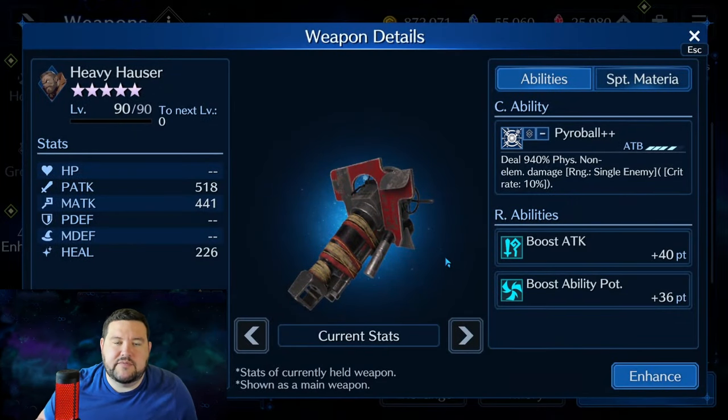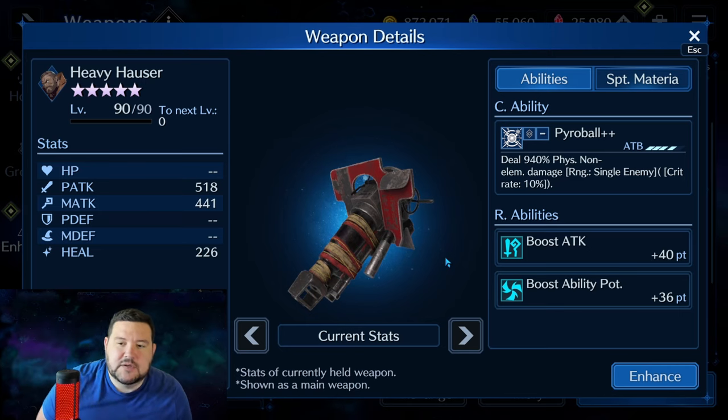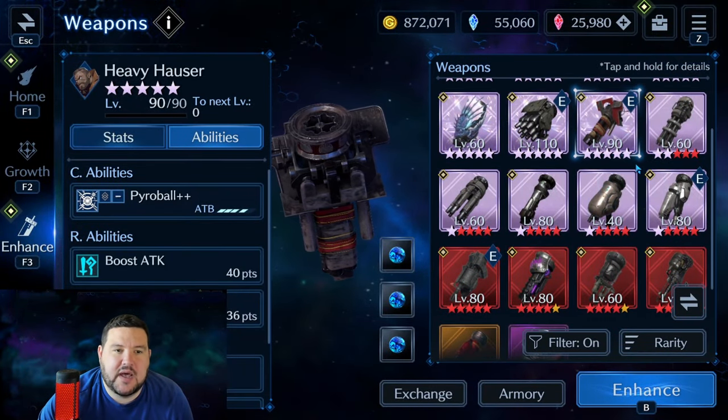Heavy Hauser is interesting because it was a good weapon when it first came out in the beginning of the game. We didn't have crazy C abilities and crazy R abilities like we're getting now — 940% physical non-elemental damage was very high, among the highest you could get. The R abilities featured ability potency and attack as opposed to the standard physical attack and HP, so this weapon was also a quite good sub-weapon in the beginning. The problem is I didn't get it to OB 10 until quite recently, within the last three months, so it doesn't really see a lot of use from me. But it is a weapon that's noteworthy just because it's a little bit different, and in the beginning of the game it was still pretty good.